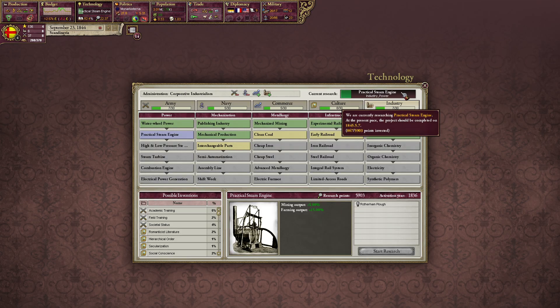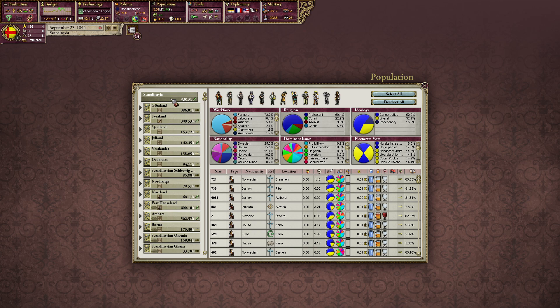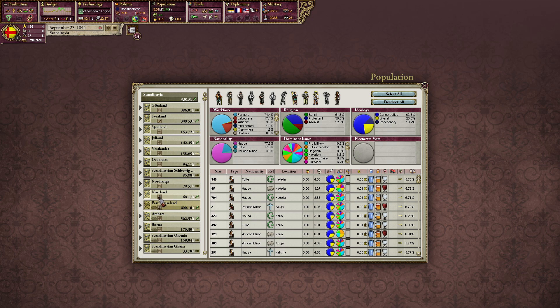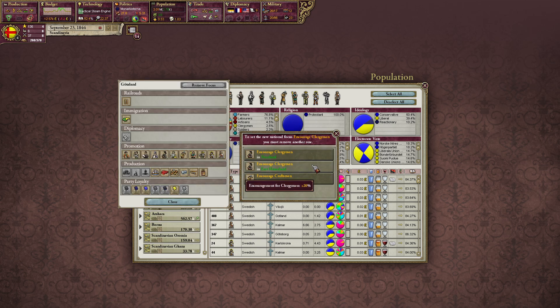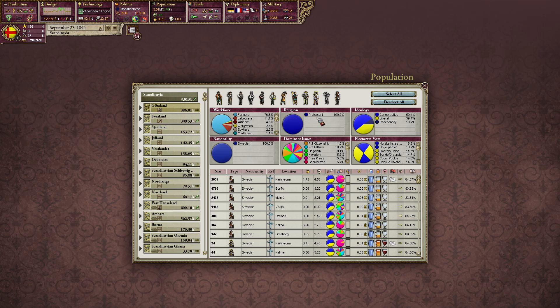For education, let's check out the provinces: two percent, three percent, two point two, two point one, two point three, two point one, two point two, and one point eight. Let's get a little bit more clergymen over there.